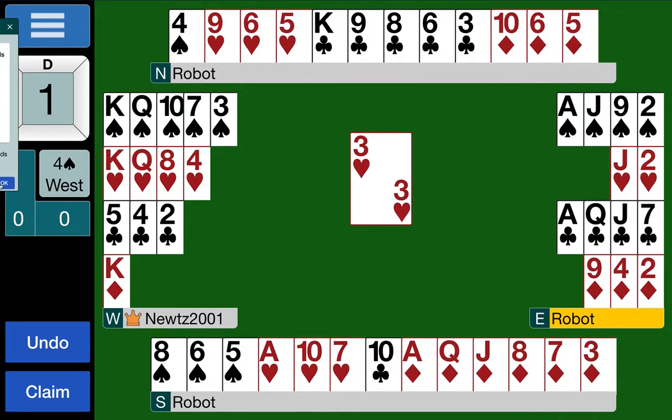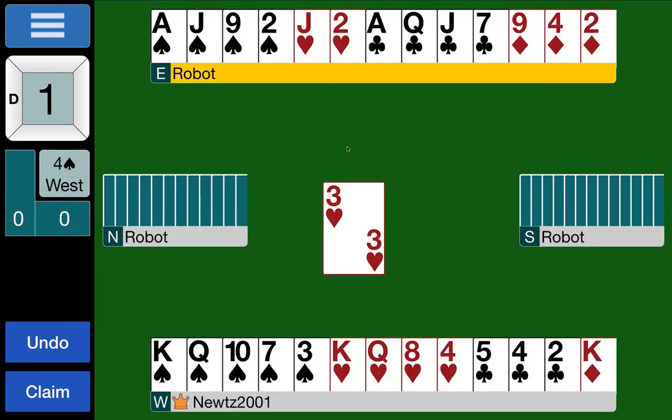We're in four spades — a suit contract, so we count our losers. Our spades are solid, certainly no losers there. We will lose a heart — just one, apart from the ace it's not a bad suit. We've got a club to lose — missing the king — and we are missing a diamond. So one heart, one club, one diamond: the contract's looking pretty good. We may be able to save a club loser if the club finesse is working; short of a defender mistake we can't really stop the diamond loser.